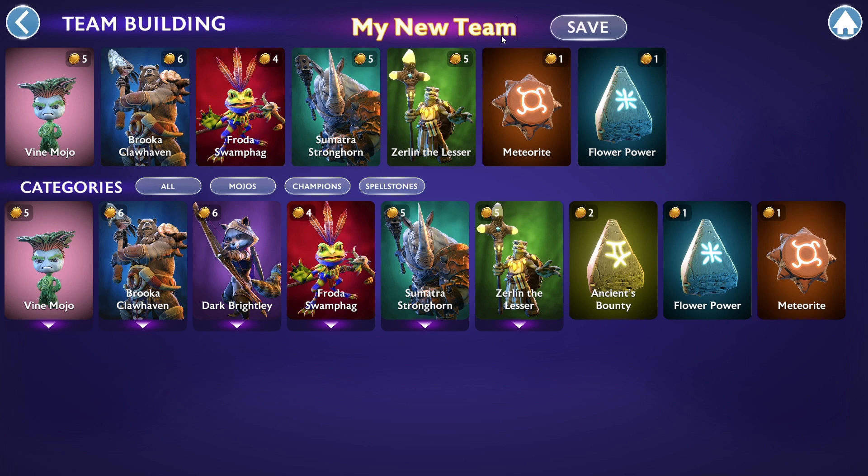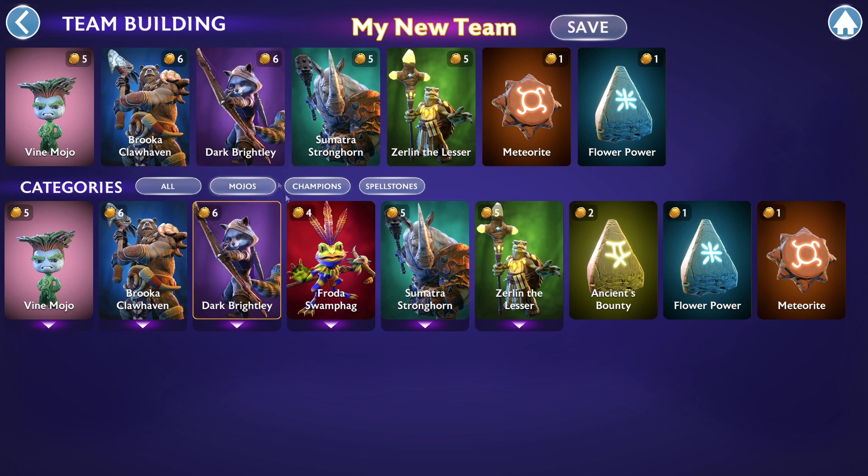Once here, you can name your team whatever you'd like. You'll see your team set up and available Champions, Mojos, and Stones. Each team is built with one Mojo, four Champions, and two Spellstones. If I wanted to swap out my Frodo for, say, Dark Brightly, I can simply drag and drop him over the card and they will swap.